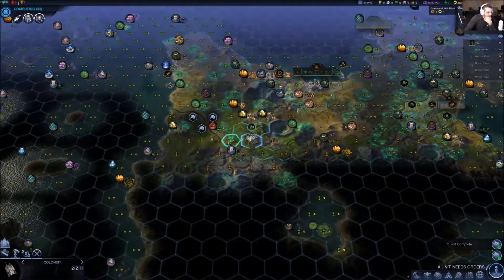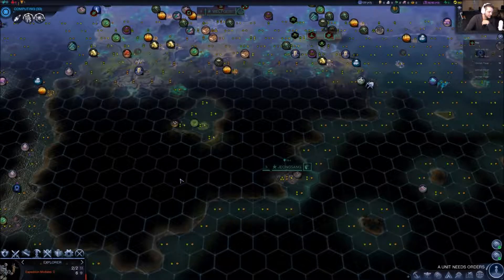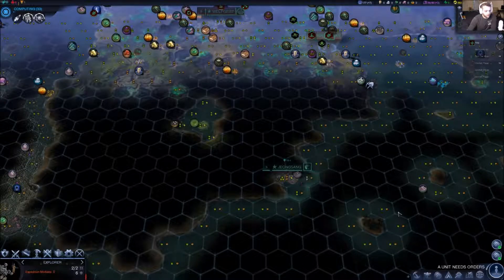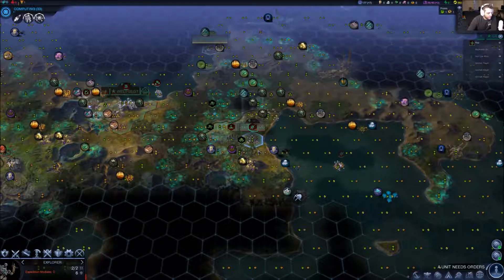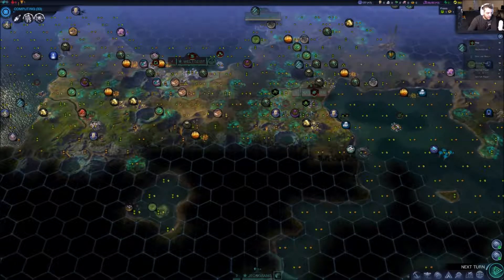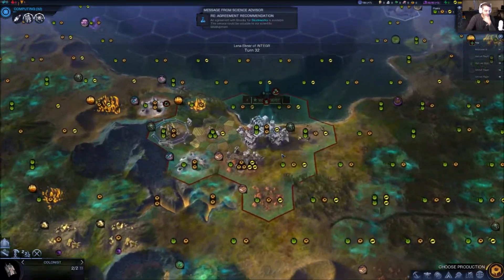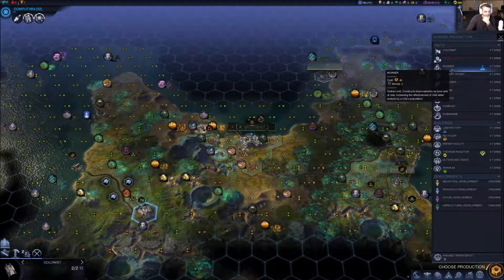Looks like we're good to go. I have a couple of options here — I can do a coastal capital, which on this difficulty I'm cool with. These mountains provide me really nothing if I go that way, I'm gonna lose the resources. I could just pop it right here on the hill and grab all of that. I kind of want to go this way — this looks like desert over here. It's between these three spots. I don't want to lose the copper, so I'll go right in the middle — that's not too bad.